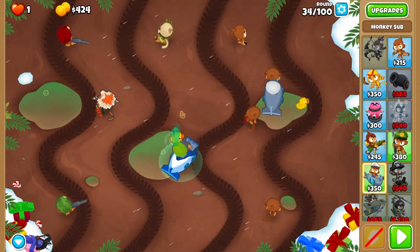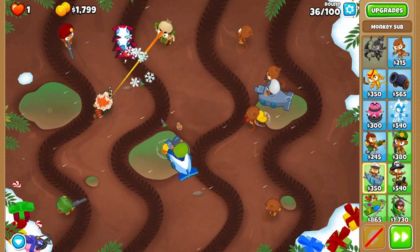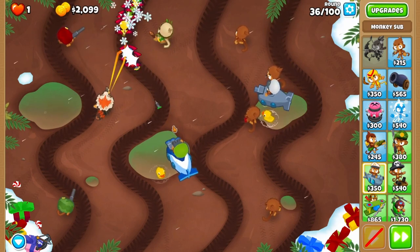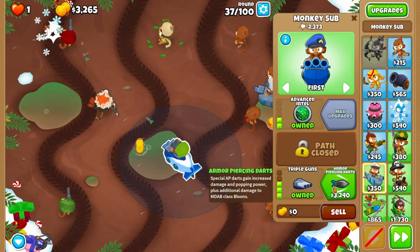Upgrade your middle right dart to see camo to prevent an embarrassing death and starting all over again. Upgrade your sub to triple guns. On round 36, you won't always need to rapid fire the first wave, but you should anyway just in case — unlike I do here. Upgrade your sub to armor piercing in the middle of round 37.